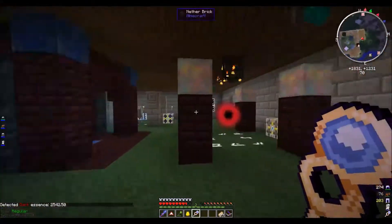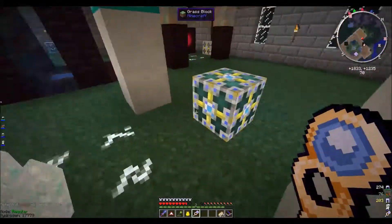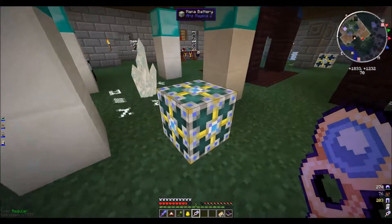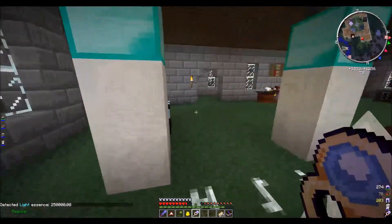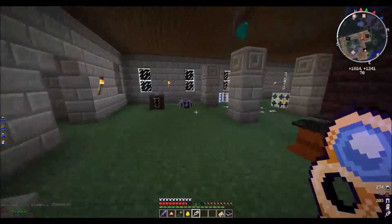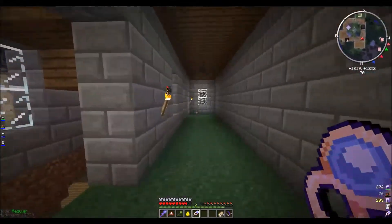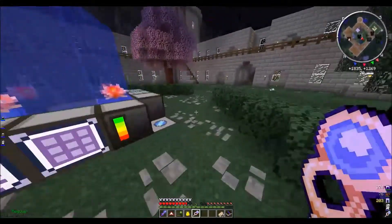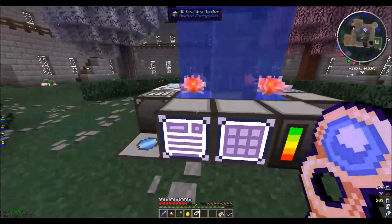We've got 2,000 now. Not that that's very impressive — over here in our celestial prism, which runs any time it's daylight, we've got 250,000 light essentia. Ethereum? Essence? ArsMagica has changed the name of its magical power and I can't remember what exactly the name is supposed to be anymore.